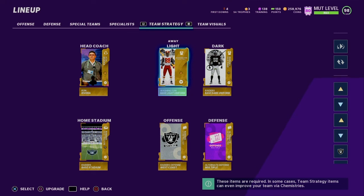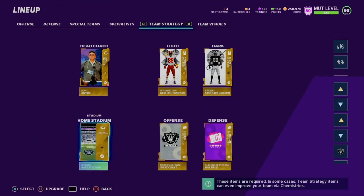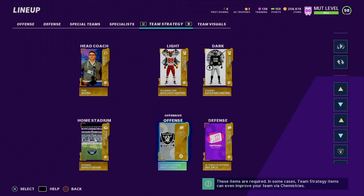We have Washington Football Team base light uniforms, home dark Raiders uniforms, home stadium Raiders, Oakland offense right now, and alternate defense multiple. If you guys enjoyed this video, remember to like and subscribe down below — it'd be greatly appreciated. Love you guys, have a great day or great night, whatever time you're watching this. Remember to smash that notification bell — it only takes a millisecond.